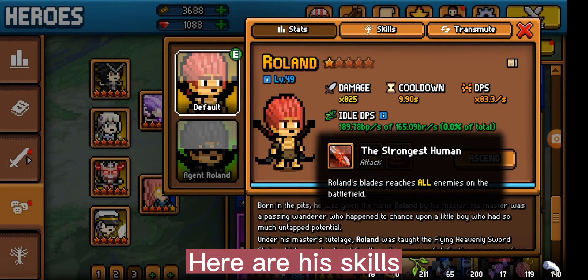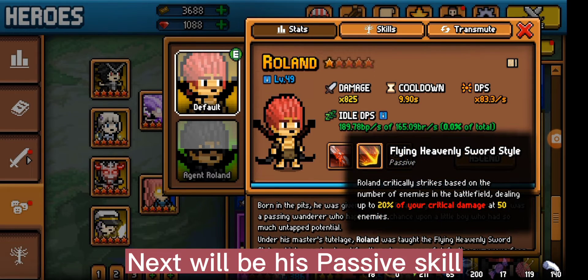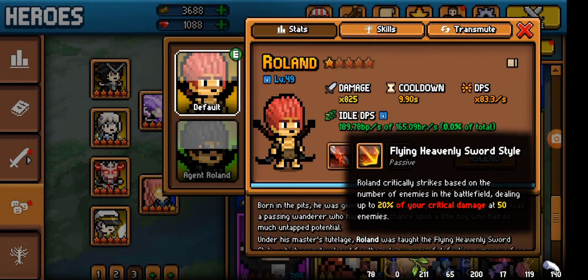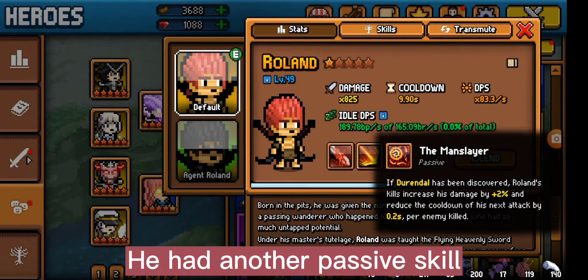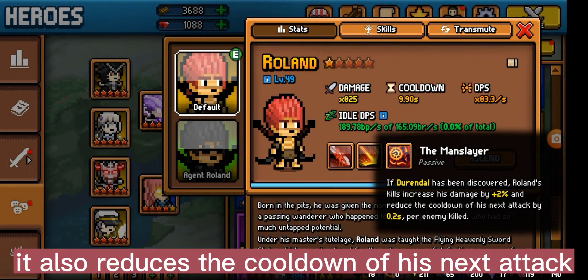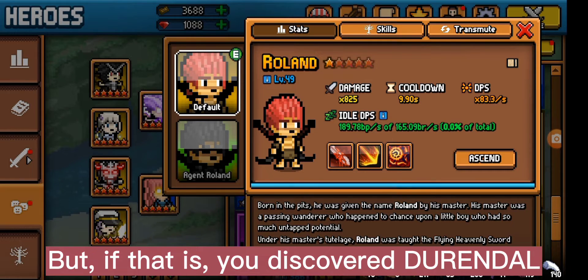Here are his skills — his blades reach all enemies on the field. His passive skill deals critical damage; the percentage depends on level when there are 50 enemies on the field. He has another passive skill: his kill count increases his damage by two percent. It also reduces the cooldown of his next attack — 0.2 seconds per enemy killed — but only if you have discovered Durandal.